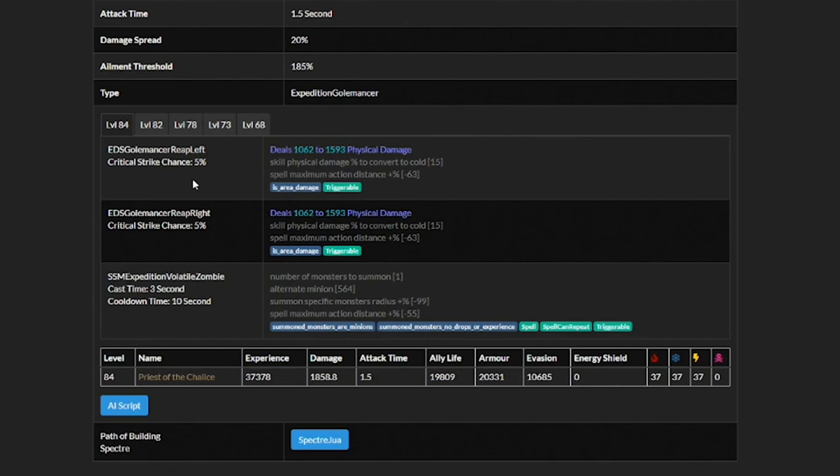They have a reap ability, which is actually pretty cool. A full baseline crit of 5%, though the damage is kind of subpar to what it could be. They have about an 1800 attack time, but they are always going to be using their reap, which is actually pretty nice. On the other hand, they have a tremendously high amount of HP and pretty decent resistance baseline stats.